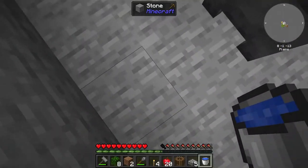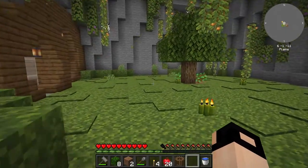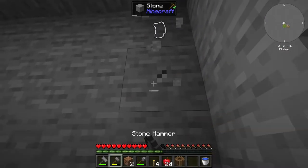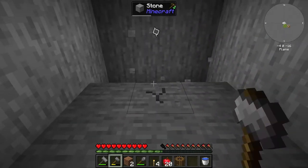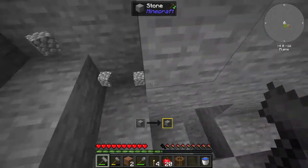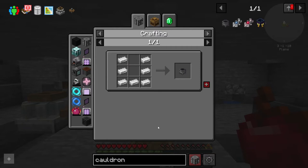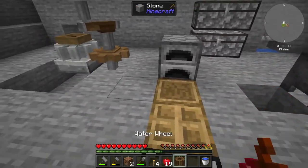We can also make the cobble gen - it's very easy to make. Sorry, there's a loot bee! Where's my hammer? The faster you get to it the better loot you get. I guess it was there for a long time and it disappeared - that's okay. A cauldron is seven iron, so you'll have to just hand-crank until you get enough iron.